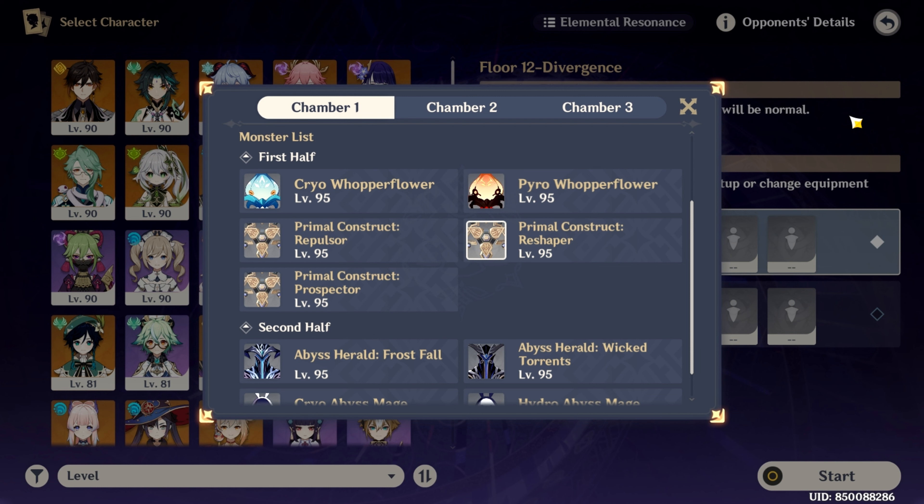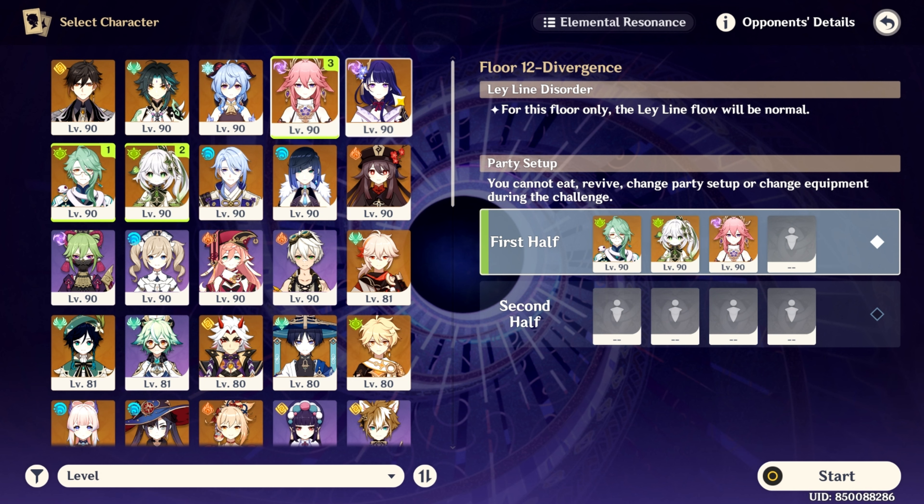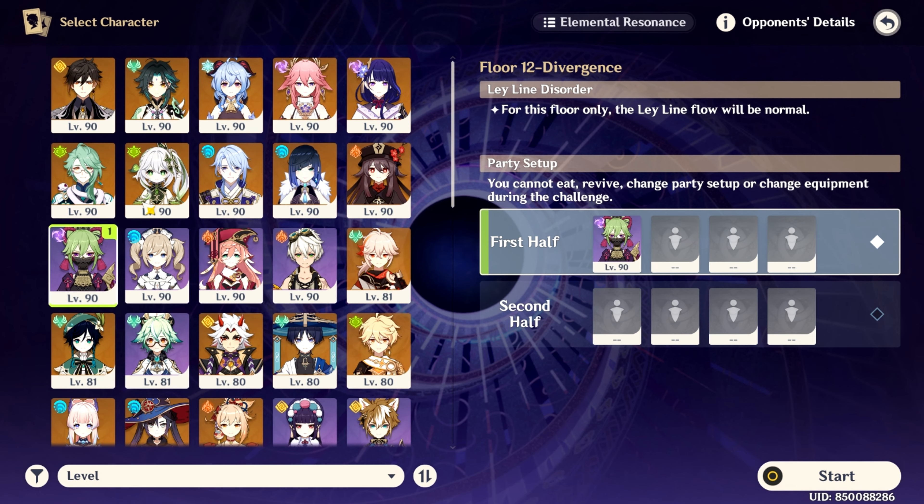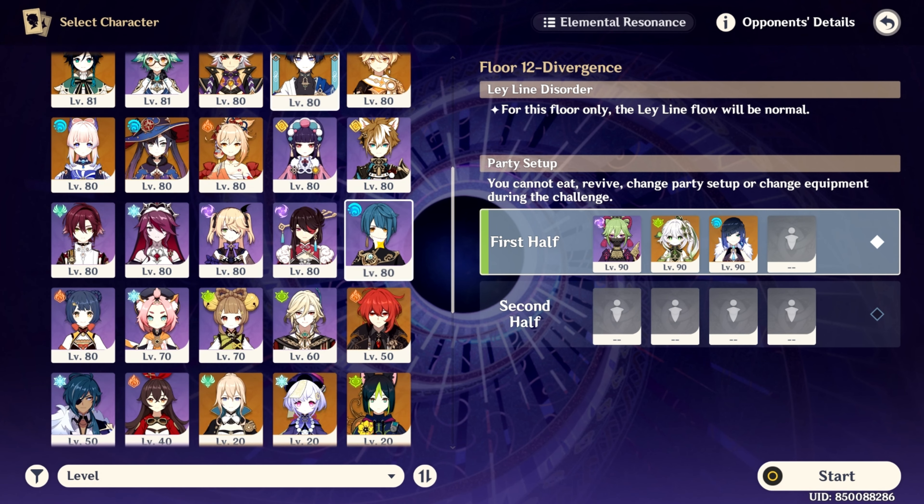For the first half, I recommend Quicken teams, especially Electro, for the Primal Construct because it conceals itself and can only be seen with Quicken reactions. I also recommend teams with AoE damage as well as Anemo to group the enemies. We're gonna use Hyper Bloom because of its high damage and the presence of Dendro and Electro for Quicken.